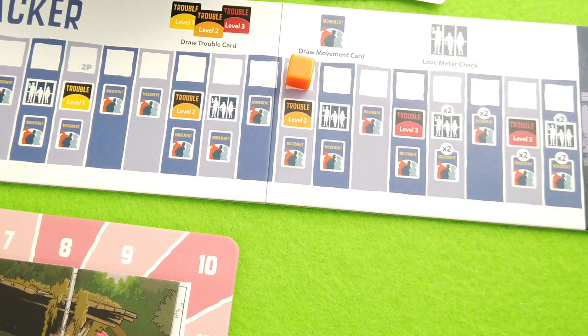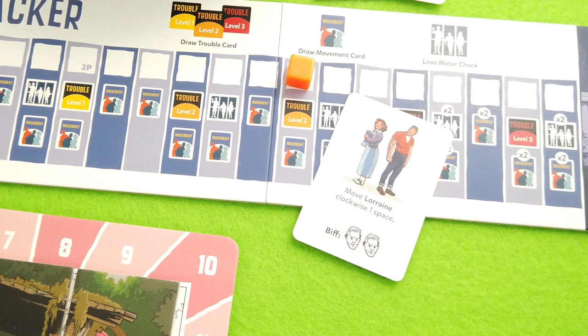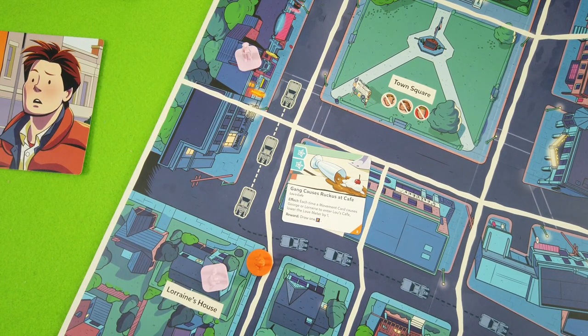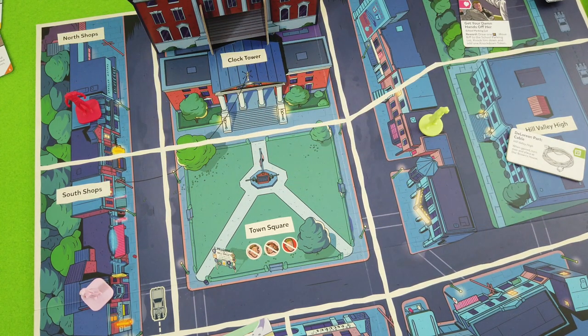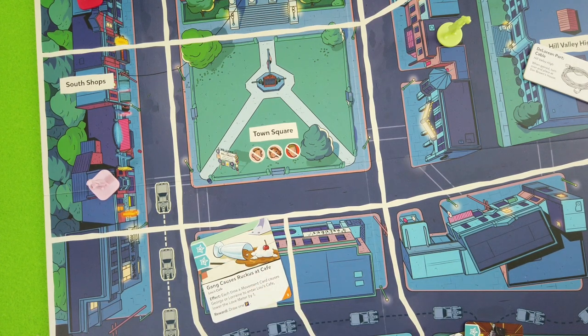That's a really nasty trouble card. Now Biff will start moving toward those lovebirds again. We draw the movement card: 'Move Lorraine clockwise one space.' We really dodged the bullet because Lorraine is not moving into Loose Cafe. Biff activates twice - Lorraine is closer to him so let's have him move one, two spaces over to the North Shops.